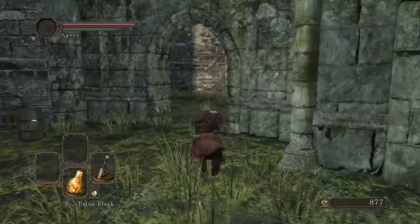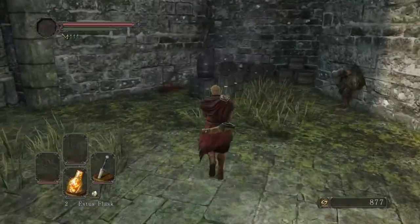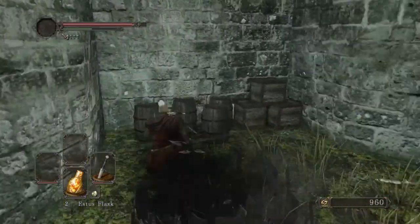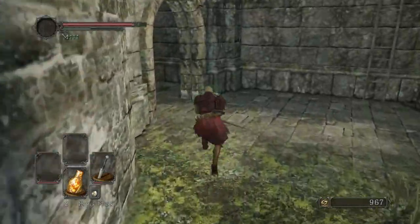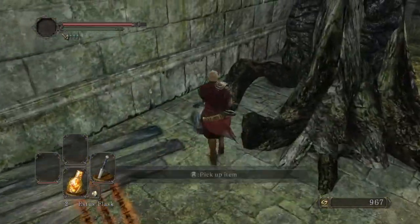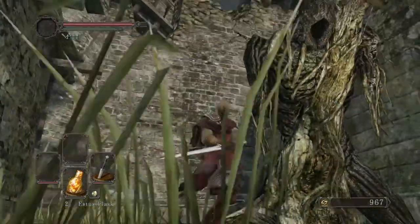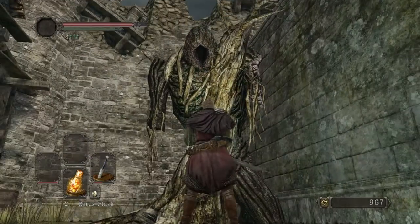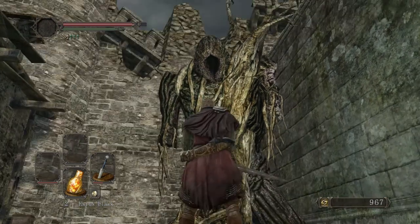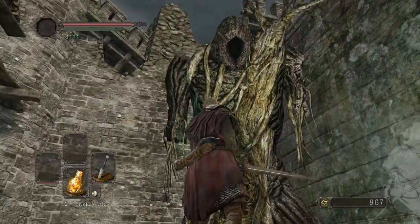Now this area over here — I'm gonna go here first and break these barrels. These actually don't contain anything; I just wanna break them for fun. When the lady from past episodes talked about giants and trees and stuff, well, this tree over here was a giant — with a giant, well, basically a giant face where his butthole would be. He was turned into a tree. Poor giant.